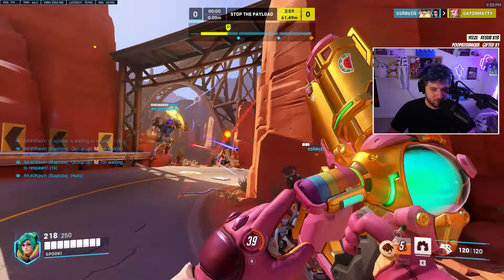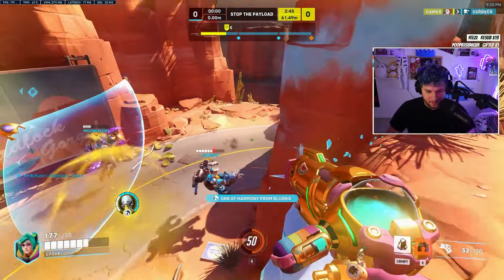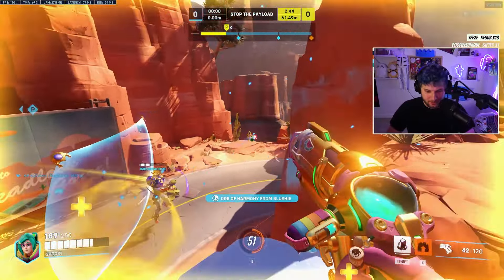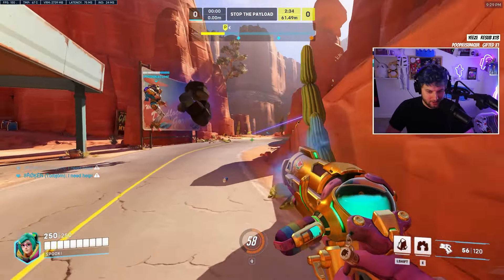Essentially what we're trying to do right now, since they're running a double sniper Po-Comp and we're also running it, these engagements aren't going to be really close. So I'm not going to be going for big walls and then trying to push in there and get a lot of pressure on them. Mainly we're just going to be forcing abilities with wall — safely, so we don't die in the process. I'm going to try to wall people off and force either cleanse or more bubbles.